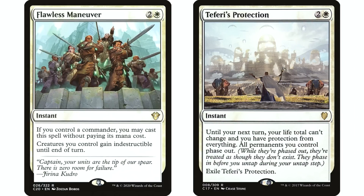Flawless Maneuver and Teferi's Protection are also great, though expensive. Flawless Maneuver is free when your commander is out, and your opponents don't see it coming. Teferi's Protection — if you can afford it — should be in any deck with white. It protects not just against removal but against combos, Exsanguinate, whatever the scenario — it protects against almost everything.